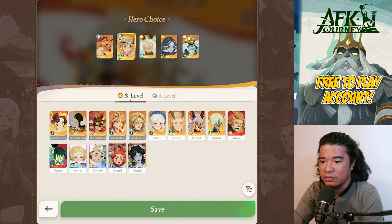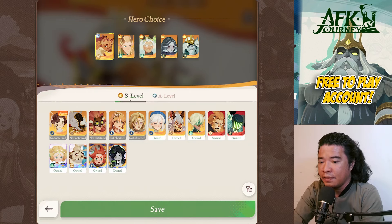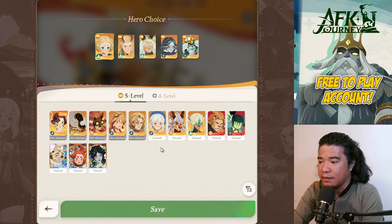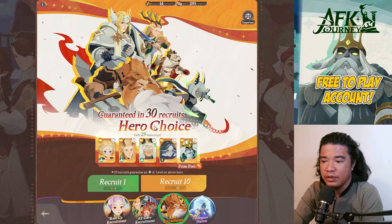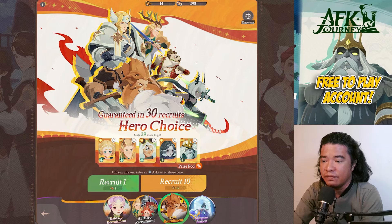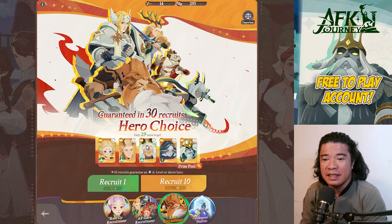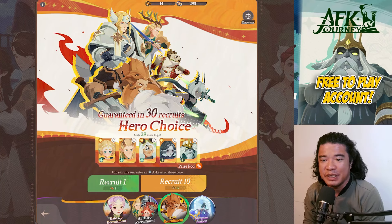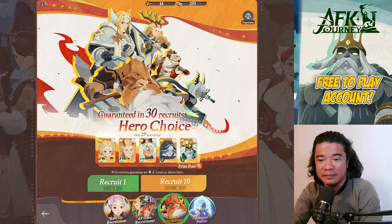Let's replace these with S-tier heroes — for example, I need Aaron here. Save that and do summons. You have 29 more recruits to go. When this reaches nine more, or eight more, or seven more to go, replace any of these with your favorite A-tier heroes. That is the trick for obtaining that times five. Anyway, thank you for watching and see you again next time — don't forget to subscribe to my channel, bye!